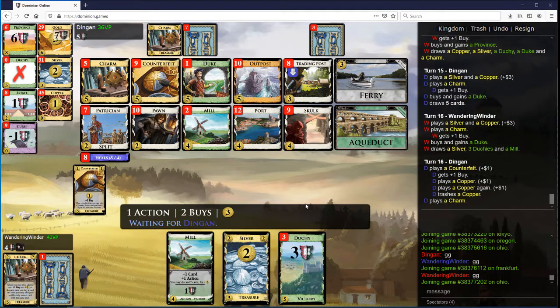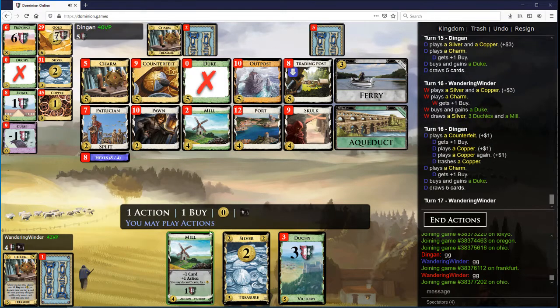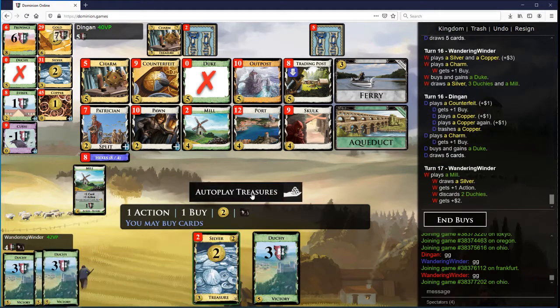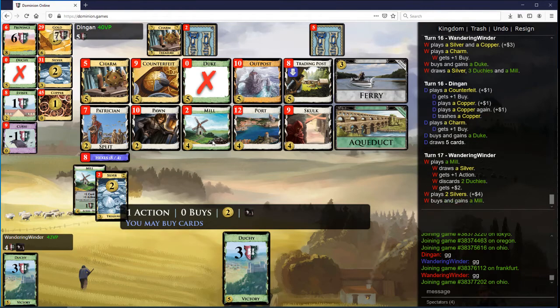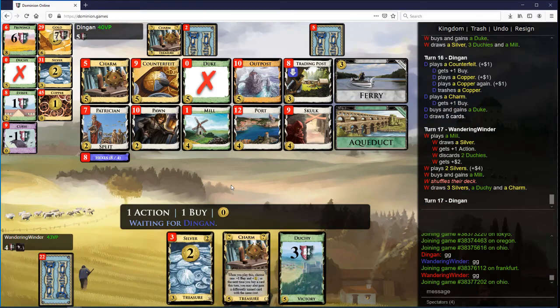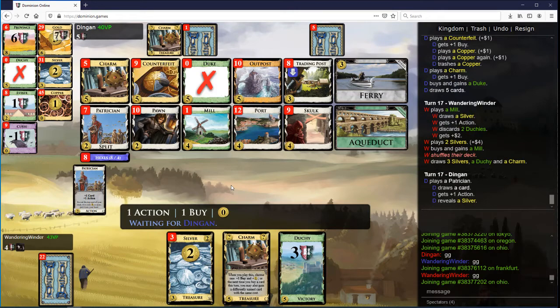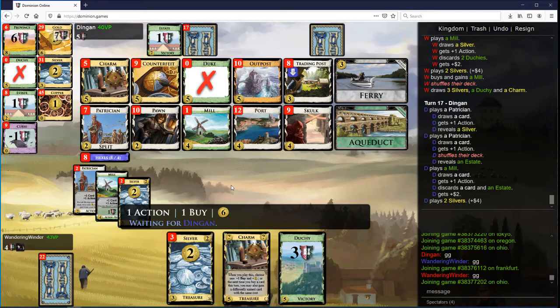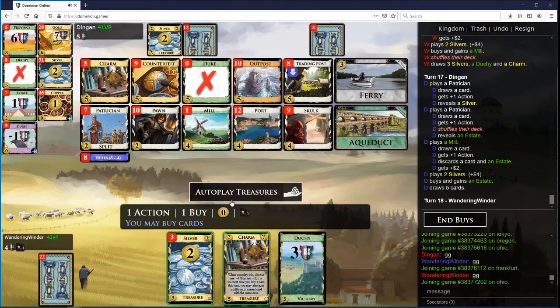If you get Duke here — okay, there's the Counterfeit. That's the last Duke. I'm pretty sure I just buy Mill. Now I have either Mill or Province. Locusts hitting a Duchy would be very bad for me. And now I'm going to win because I can get the last Mill. If you have a Charm in hand here, you can get Province, and then I'll have to Province back. Being a little bit faster on the greening, I think, was a big deal.